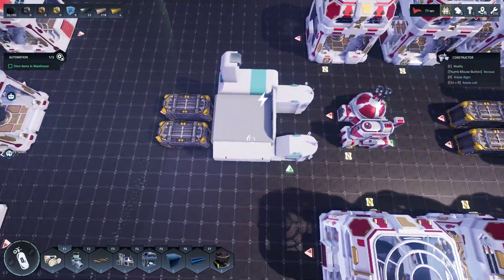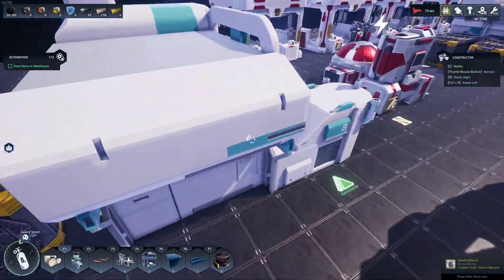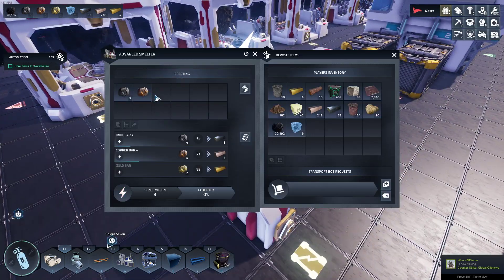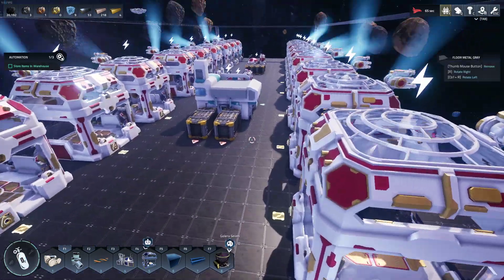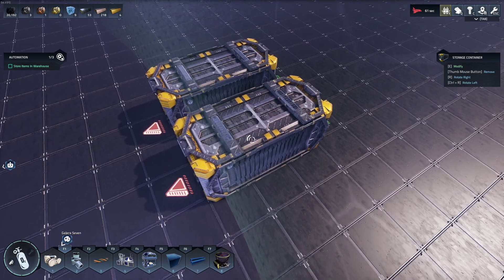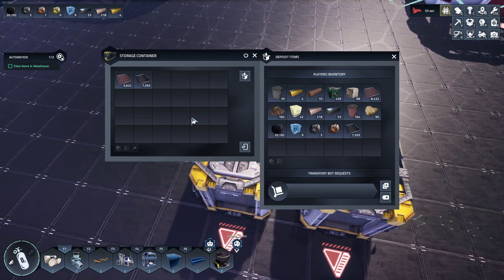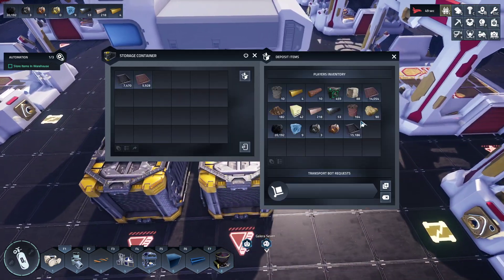This is set up for iron and copper plates. That was the smelter, and it made it in the constructor into plates for me. We got 7,000 and 5,000 — which went into that stack, split it evenly. Very nice.